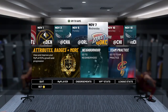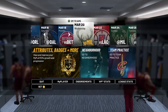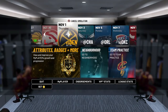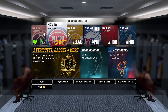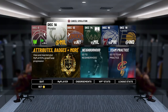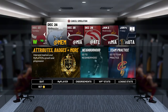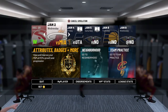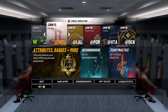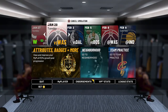After you sim out with VC, you want to go back to the locker room and you want to sim to April 1st. While the simulation is going on, you want to check at the bottom where the endorsements are and make sure the little yellow tab pops up anywhere in January — normally around January 20th or so. In mine it popped up on January 25th.